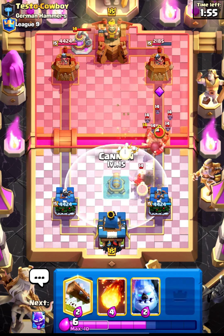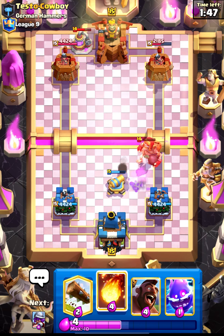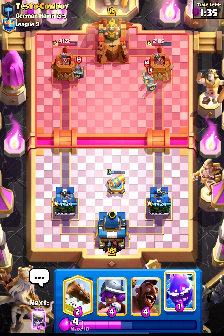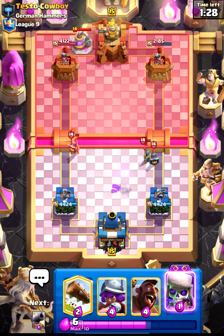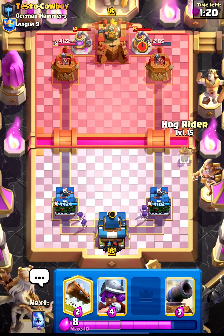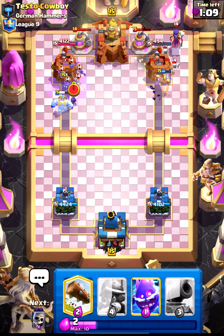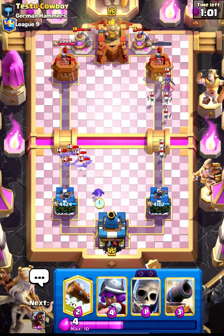Let's put down Skeletons. I think we should go in with Cannon to take out his Miner or else it can be really annoying. I think Cannon will do a good job. Let's Fireball this — I think he's already back to his pump. Let's go in with Hog and Ice Golem on this side just to pressure him. Let's Fireball this pump. I should have waited a little bit so I could have gotten his Witch as well, but we should not be greedy.